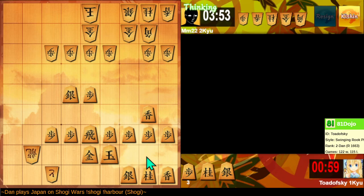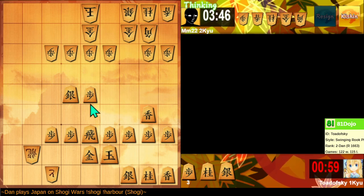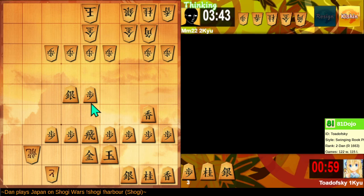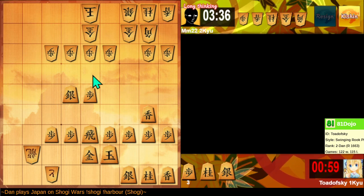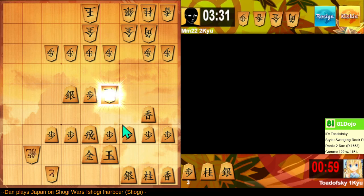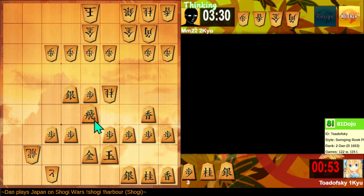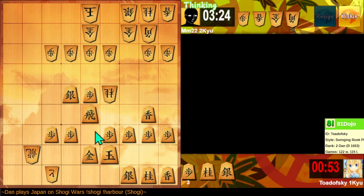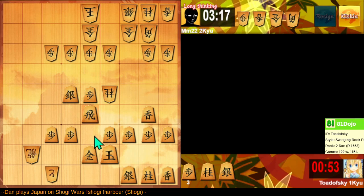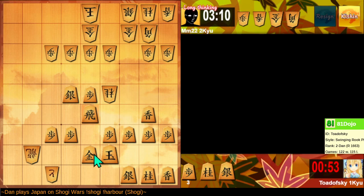Let's hit them where they're weakest, which is this point. But it might be quite difficult to break through there. I might try to break in the center, but things are very likely going to boomerang when I do that. Next I might need to fight back against this knight and defend my king's ear. A lance drop is quite annoying — they could drop a lance in front of my gold, and I don't have a good response.